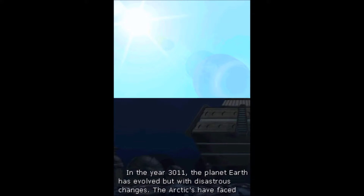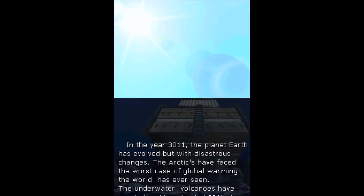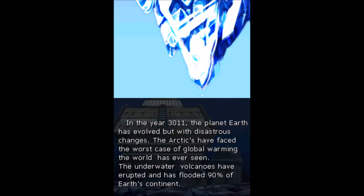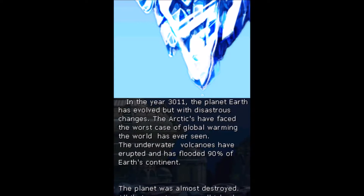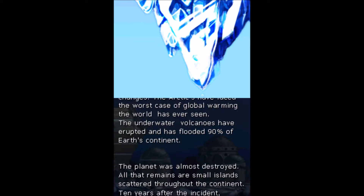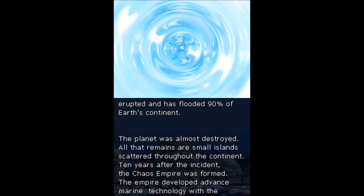The story goes: it's the year 3011. It seems as though Al Gore's worst nightmare has come true — global warming has had devastating effects on the planet. 90% of it is covered in water now. During this time, the Chaos Emperor emerges, the Federation is created to stop them, and they create this so-called submarine, the Metal Finn.